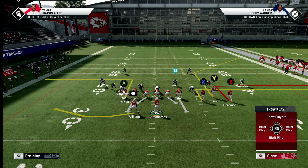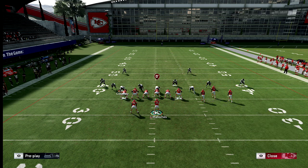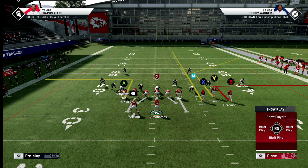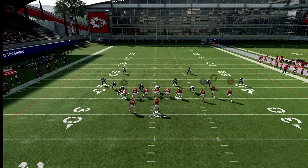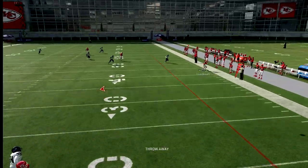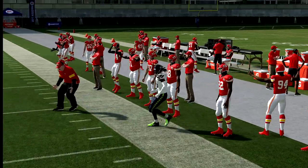I'd rather have the best route runner on the corner route. It doesn't matter what Cover 2 they run — the out route will always pull the cloud immediately. You'll see the cloud go to him most of the time. I had to throw it away that rep — that was a contain, good defense.